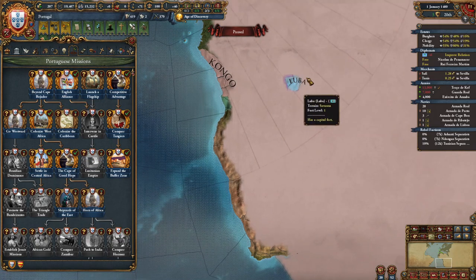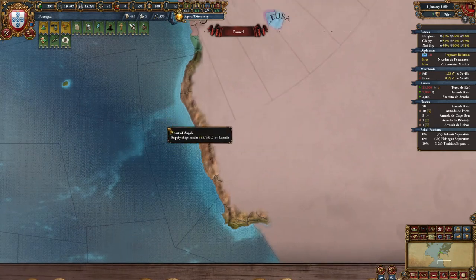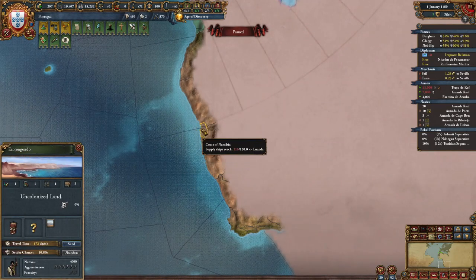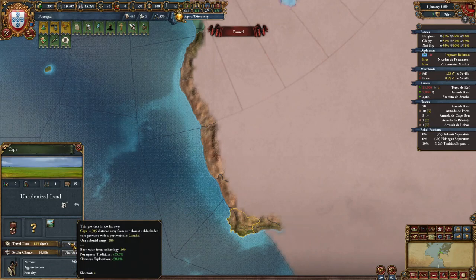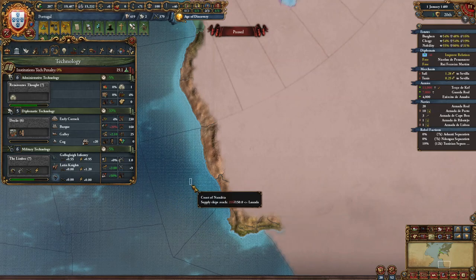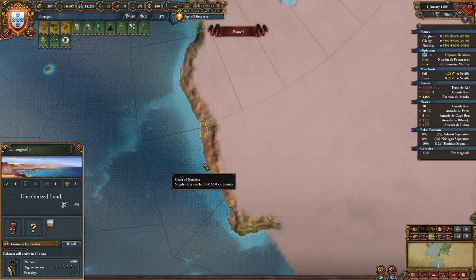We just discovered a new nation due to this mission. We're going to continue colonizing with our colonists, sending them to the next furthest province — in my case this lonely province here. I can't reach the Cape yet because I don't have the colonial range, but maybe you're on Diplo tech 7 and might have it. Either way, you're going to colonize the next furthest province available.